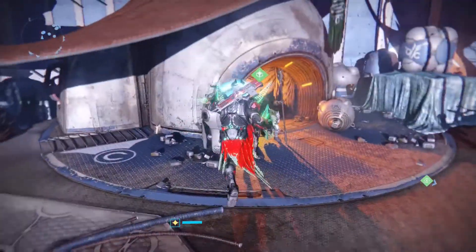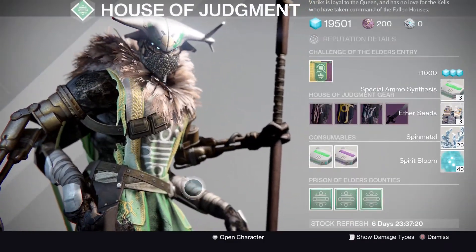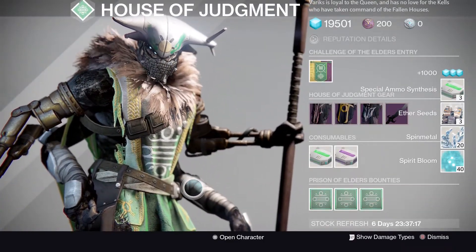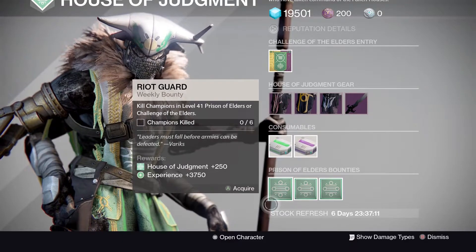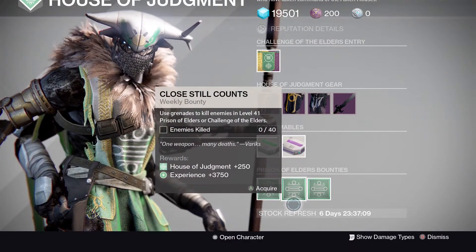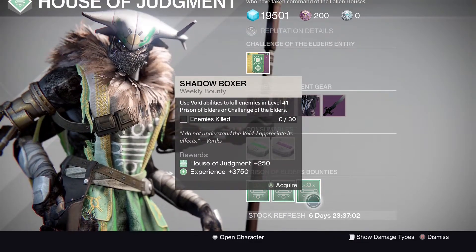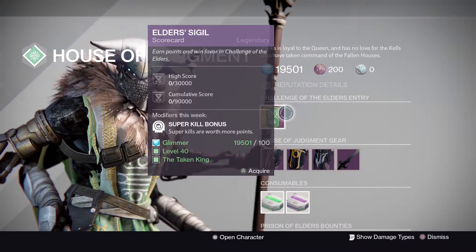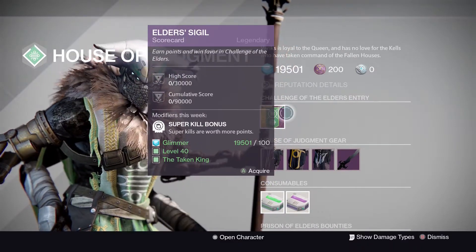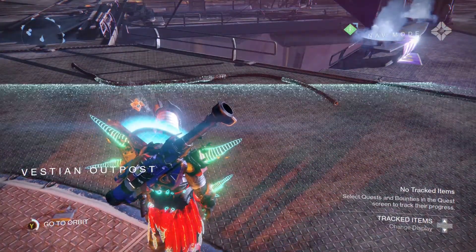Next up Variks - grabbed his bag but got terrible loot. Variks' bounties: Riot Guard - kill champions in level 41 PoE or the Challenge; Close Still Counts - use grenades to kill enemies in level 41 PoE or the Challenge; Shadow Boxers - use void abilities to kill enemies in level 41 Prison of Elders or the Challenge of Elders. This week's super secret modifier is Super Kill Bonus - super kills are worth more points.